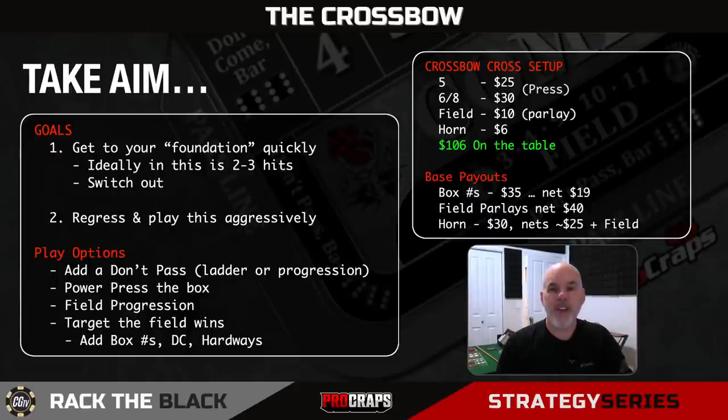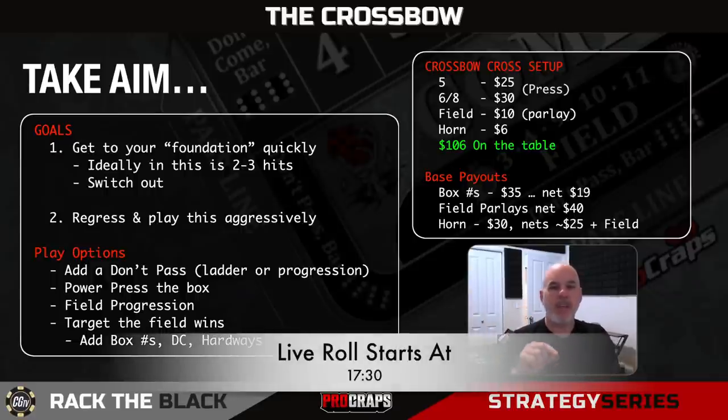The other change is the field. The field numbers, we're going to parlay our initial wins. You're going to go with a $10 flat bet in the field. If a field number wins, you parlay it—now it's a $20 bet. If that wins, you're going to win $20, reduce back down, and rack $30 on your field. So the field is being targeted. You take your field win, reinvest it in the field, and you're looking to walk away with $30 on the field on two successive wins.